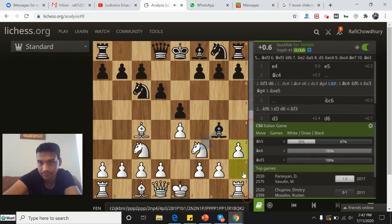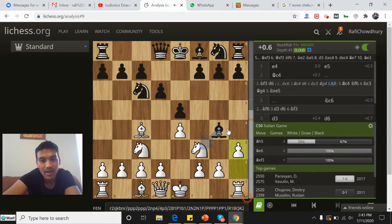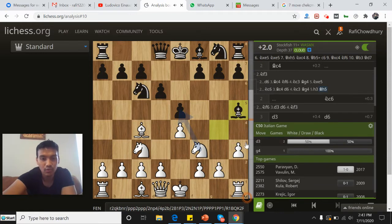White responds with the move h3, attacking the bishop. Now you might think a very casual and normal-looking move here is bishop to h5. However, this move runs into a very nice tactical shot: knight takes e5.